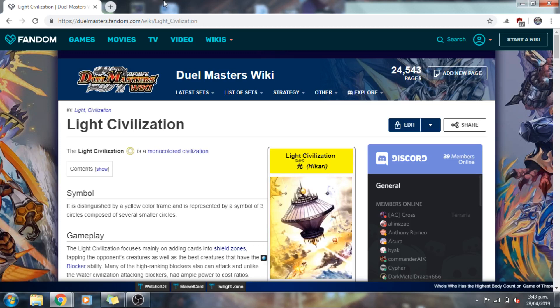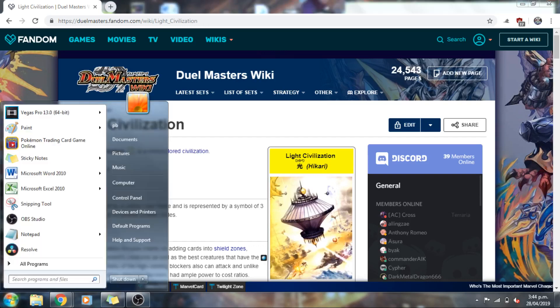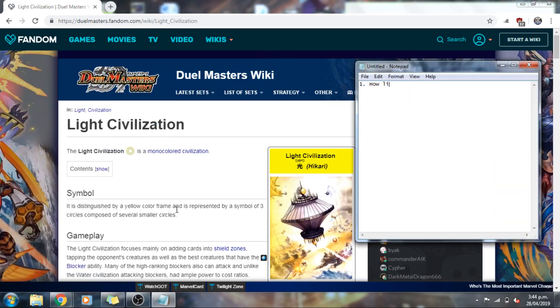It was actually really interesting to look at each other's thought processes. Light was actually really hard to do because there are just so many cards — I never really realized how diverse and multidimensional the Light Civ was until we did this list. We had to set some parameters, so we tried to balance the answers to three questions: one, how likely am I to play this card when running the Civ; two, how much does this card make me want to include the Civ in my deck; and three, how good is the card overall.